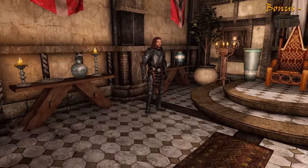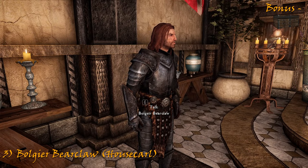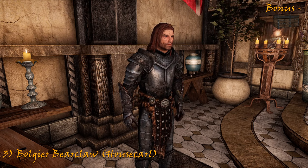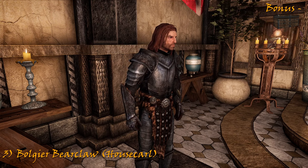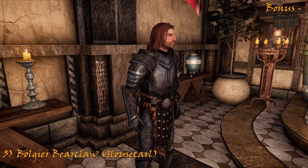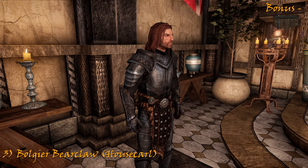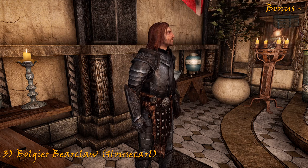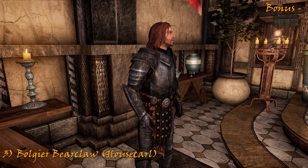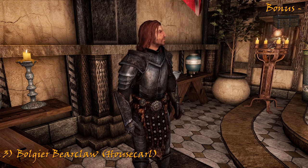On the left of the Jarl we have Bolgeir Bearclaw, so named because as a youth a bear turned on him and he swiftly cut its paw off with his axe. If anyone was going to make you feel inadequate, it would be this guy. The Jarl never goes anywhere without him — and that includes the bathroom. He is utterly loyal and highly competent, and what he lacks in creativity and social sensitivity he makes up for in ferociousness.